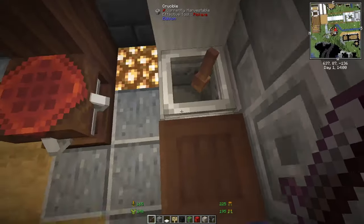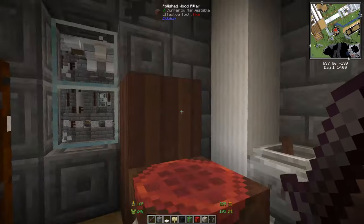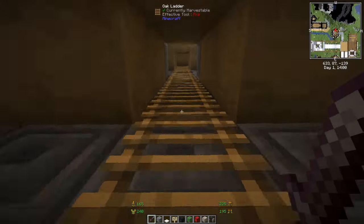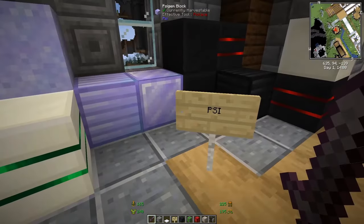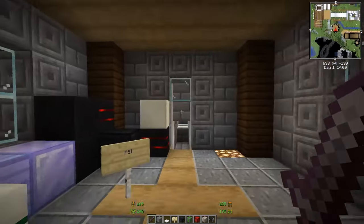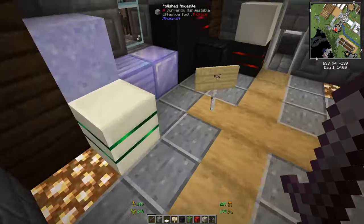Eidolon is more about souls — you crush things in a crucible, combine them, and use a magic workbench to create new stuff that helps with your Minecraft progression.